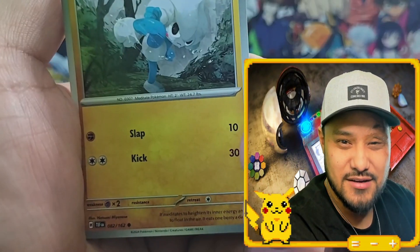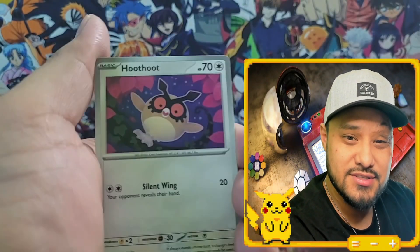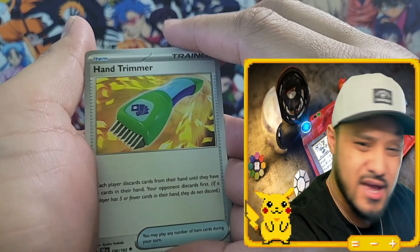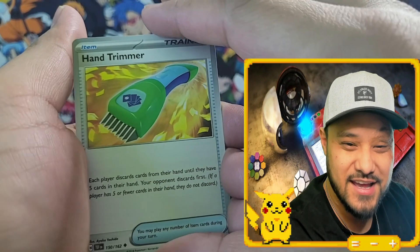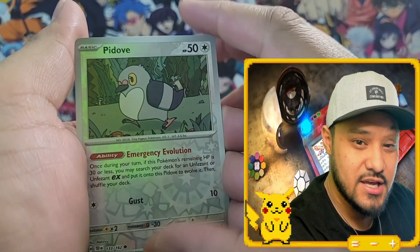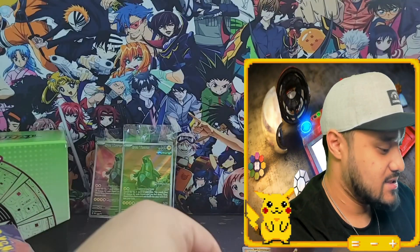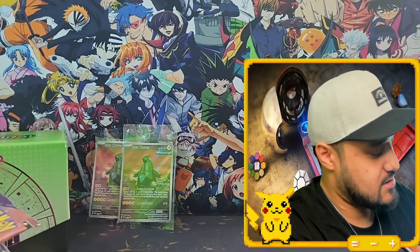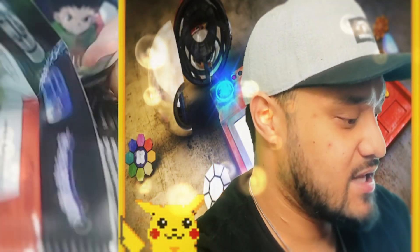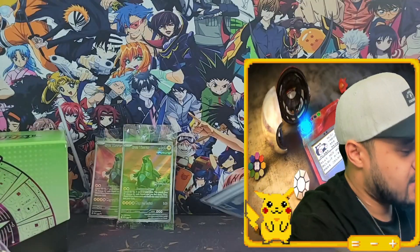We got Mawile, Metatite. Turtonator, Hoop Squared. We got an Iron Valiant EX. You get the bad stuff out of the way — you got to go through the bad to get the good. That's how you're supposed to live, right? You got to go through the bad to get to the good.